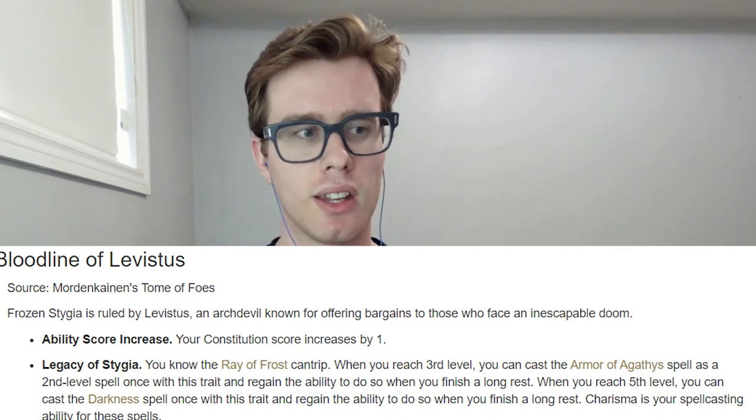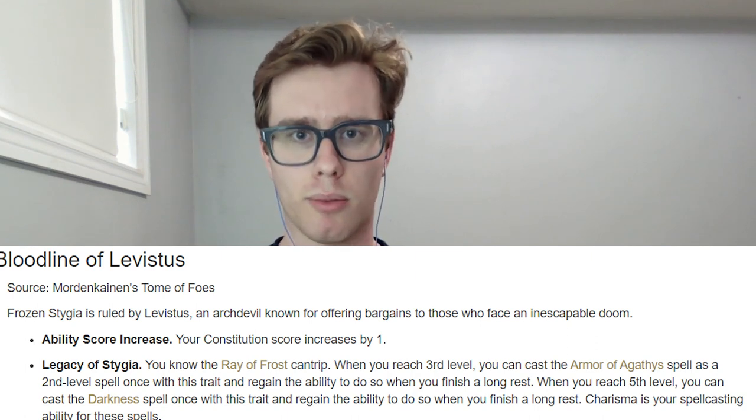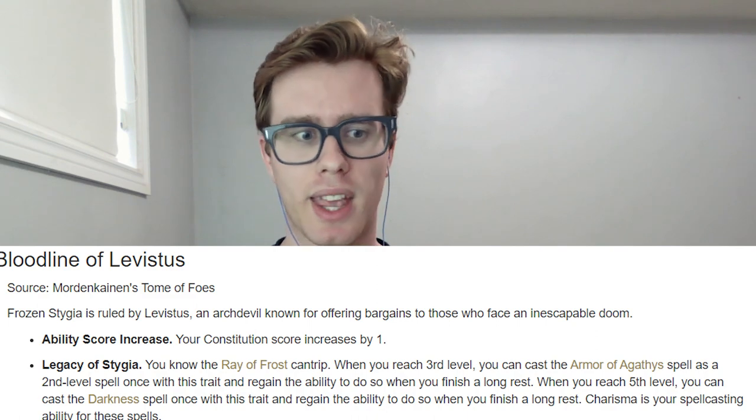For the lineage for this build, we're going to want to pick something that gives us a fair number of good features, and that is going to be Tiefling. Tiefling itself doesn't give us the exact features we want right away, but by taking the Tiefling-specific bloodlines from Mordenkainen's Tome of Foes, we actually can pick up the features we want. Namely, we're going to go with the Bloodline of Levestus. What that bloodline gives us is that it switches out the Thaumaturgy cantrip and Hellish Rebuke spell we would normally get from being a Tiefling, and instead we get Ray of Frost as our cantrip and Armor of Agathys as our spell. We can actually cast Armor of Agathys as a second level spell this way, and of course we only do it once per day, and it doesn't count towards any spells known, so even if we have spell slots, we can't cast it with those yet. The reason we're taking Tiefling is because we want Armor of Agathys, and Bloodline of Levestus allows us to do it.